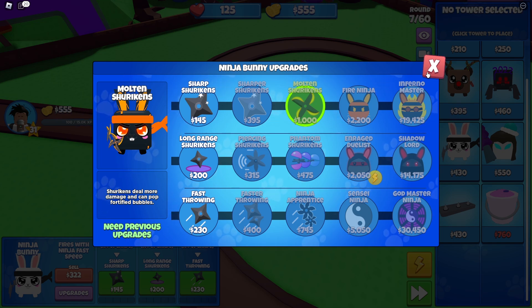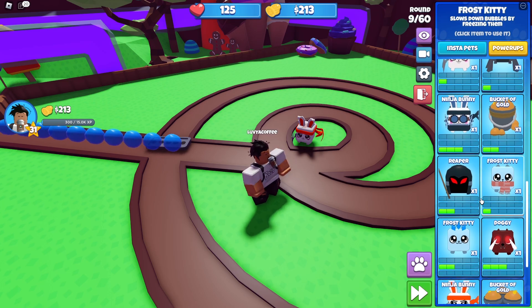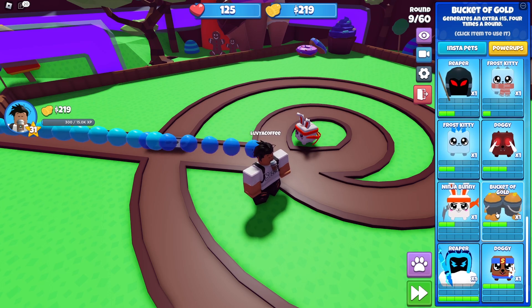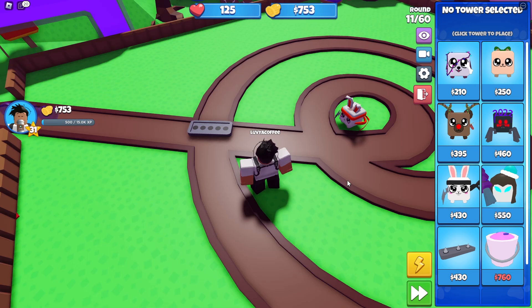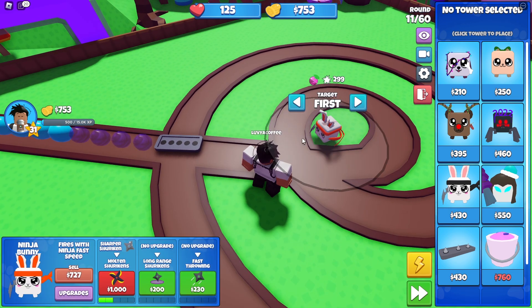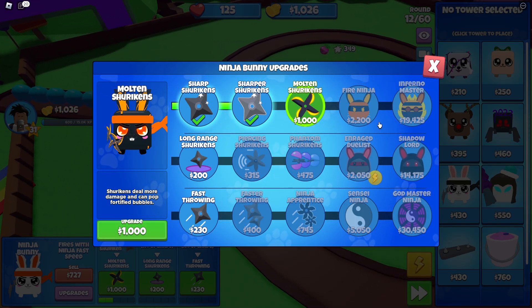I'll put the spike tower insta-pet down — maybe it'll pop that guy. Yes sir! Do we have any more insta-pets? We have some buckets of gold we could put down. Let's put down one of these farms. The ninja bunny has hidden detection, pops two layers, pops four layers, deals more damage and can pop 45 balloons.